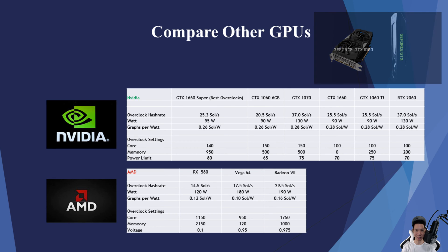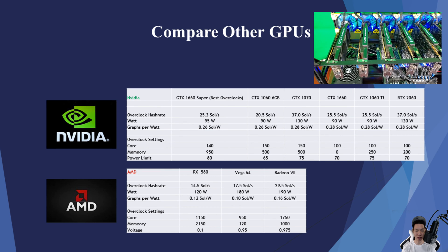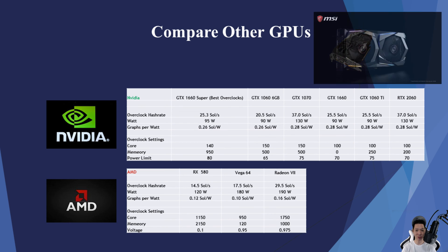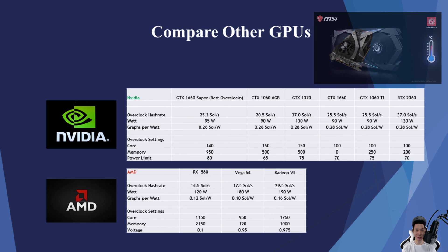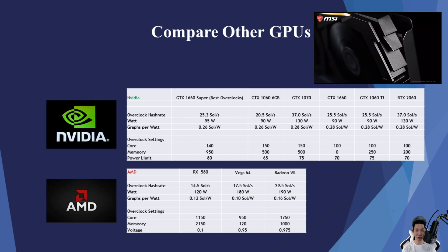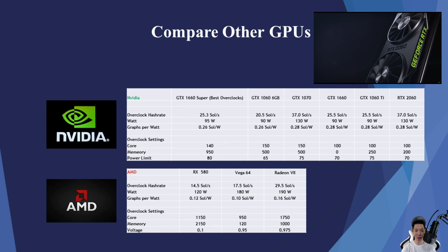For the Nvidia cards: the GTX 1060 6GB averages around 20.5 sols pulling around 90 watts, averaging 0.26 sols per watt. The GTX 1070 averages around 37 sols pulling around 130 watts, averaging 0.28 sols per watt. The original GTX 1660 averages around 25.5 sols pulling around 90 watts, averaging 0.28 sols per watt. The GTX 1660 Ti averages around 25.5 sols pulling around 90 watts, averaging 0.28 sols per watt. The RTX 2060 averages around 37 sols pulling around 130 watts, averaging 0.28 sols per watt.